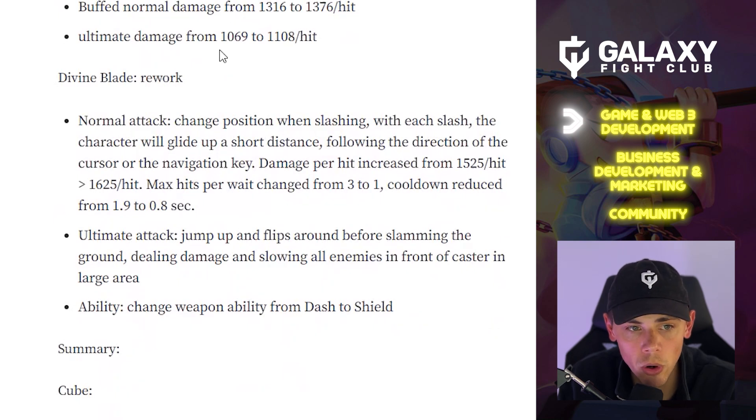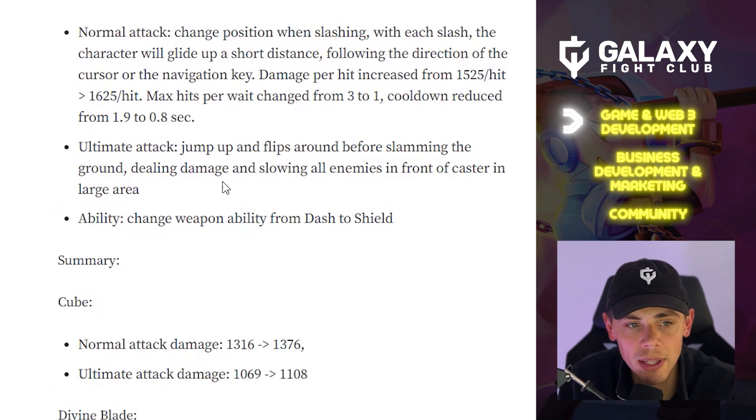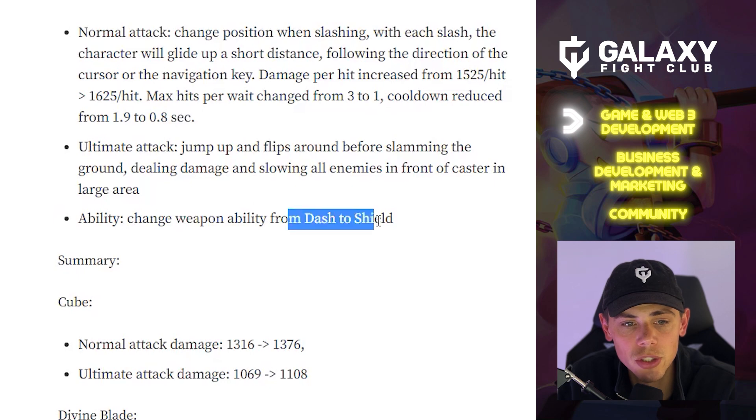The Divine Blade has been reworked. For the normal attack, with each slash the character will glide up a short distance following the direction of the cursor or navigation key. Damage has been increased from 1525 to 1625, max hits per swing changed from 3 to 1, and cooldown reduced from 1.9 to 0.8 seconds — a decent buff. The ultimate attack has the character jump up, flip, and slam the ground, dealing damage and slowing all enemies in front in a large area. The weapon ability has changed from dash to a shield, and I think a lot of people prefer the shield.